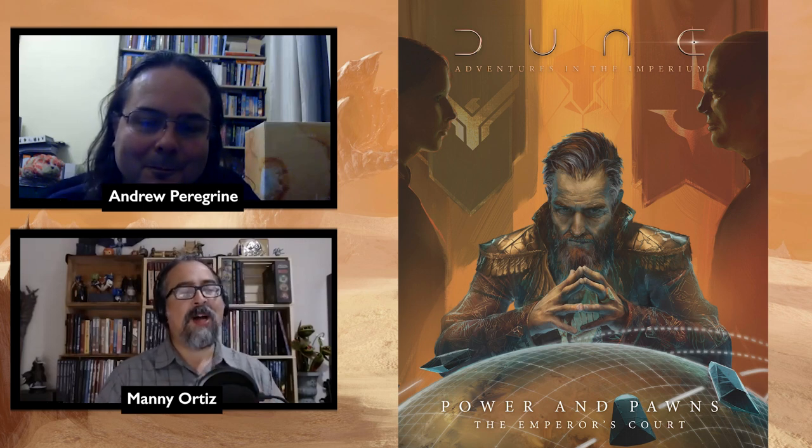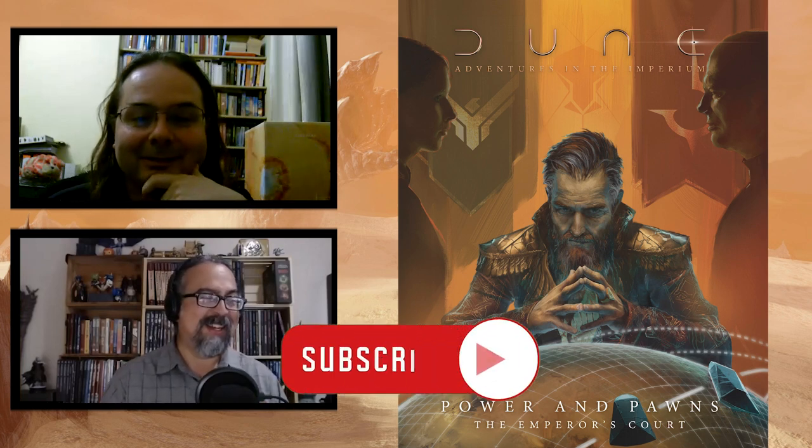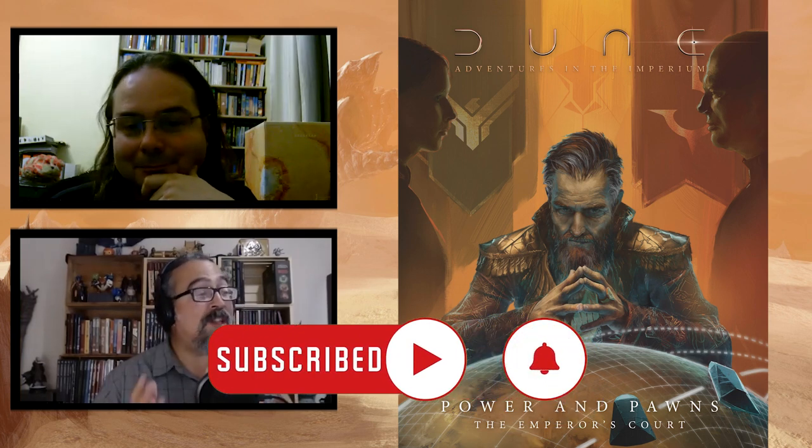Hello everyone, thank you for checking out this special episode of Really Dicey. This is Manny, and I'm here with Andy Peregrine, creative lead on Dune: Adventures in the Imperium. Today we're going to talk about their latest sourcebook, Powers and Pawns: The Emperor's Court.